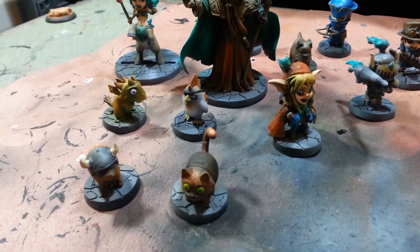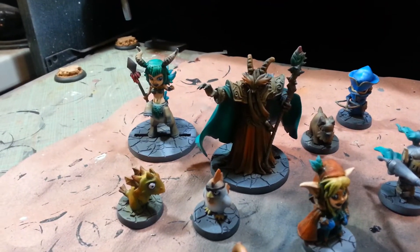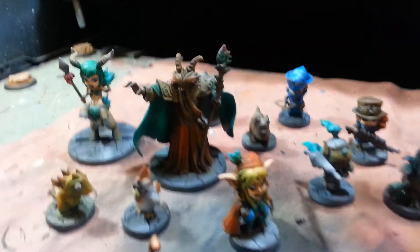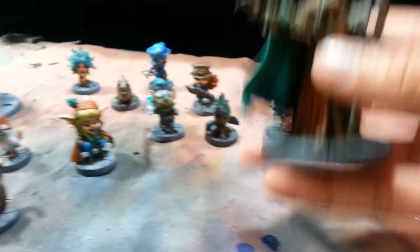First up, we have the pets here — very fun models to paint. You've got some heroes there, a cool-looking centaur. This is the new boss, the Forgotten King, and what a cool miniature. This guy is really awesome. Had a lot of fun painting all this stuff.